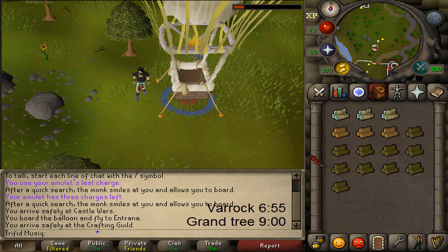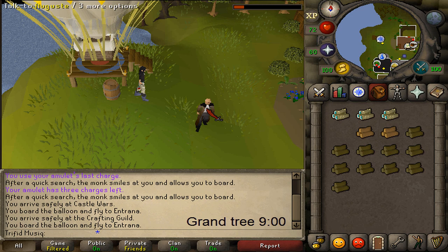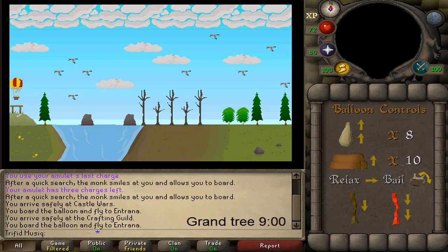Let's fly with August or Brock and return to Entrana, which costs another regular log. Now let's fly with August and select Varrock, which requires 40 Firemaking. At the first screen burn four logs, pull two normal brown ropes, relax three times, pull a regular brown rope, relax once, pull a brown rope, burn one log, relax twice, relax twice, pull a brown rope, burn two logs, and then relax twice.